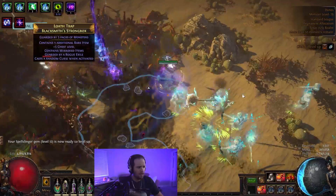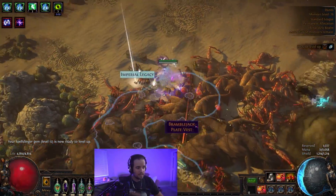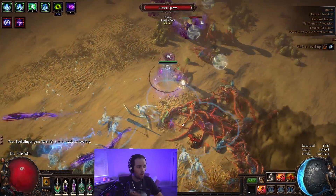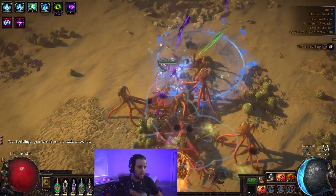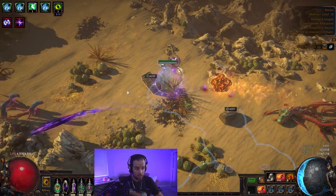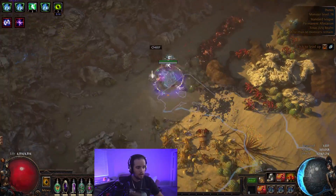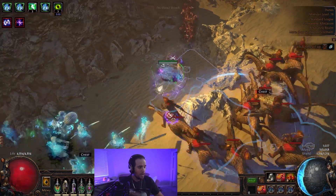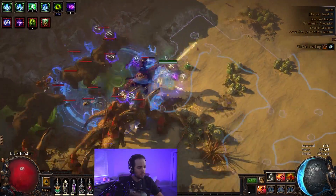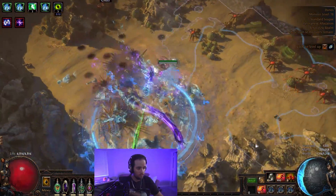Excellent clear, easy playstyle — doesn't take almost any brain cells to play. And this is the same exact situation that you're going to have while leveling. There's a reason that a lot of people, especially in the racing community, have been using this as one of their race starts — the Chaos Spellslinger, as they call it. Excellent clear, pretty decent single target. However, when you start getting into very high tier maps, you're going to notice that the single target does fall off. And that's the main reason that you're going to want to be transitioning into the full version of the build.